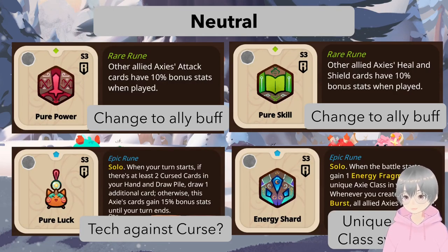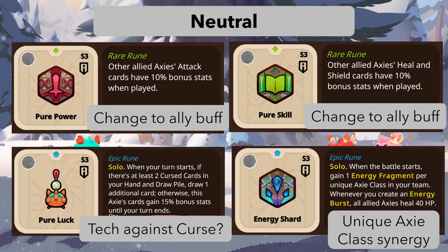They might probably make further changes before or even during Season 3, so don't base any financial decisions on the content here. Having said that, they definitely give us some good information on what is to come. First we have the neutral runes — Pure Power and Pure Skill got reworked in the sense that they now buff the ally instead of buffing the axie itself.